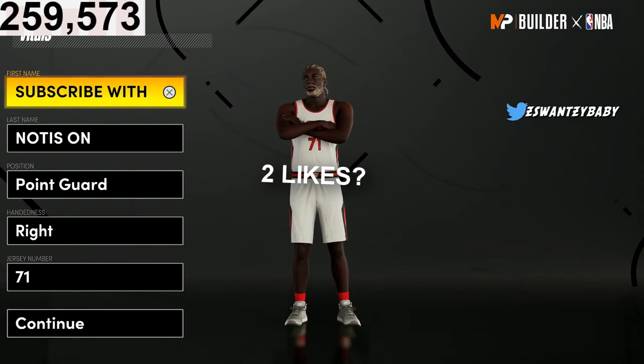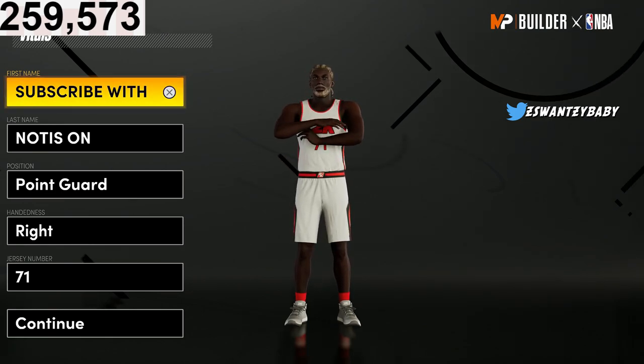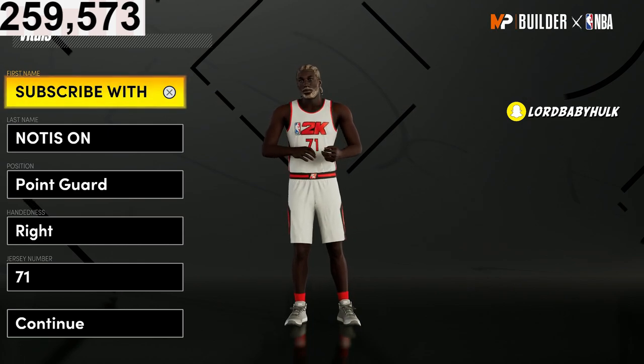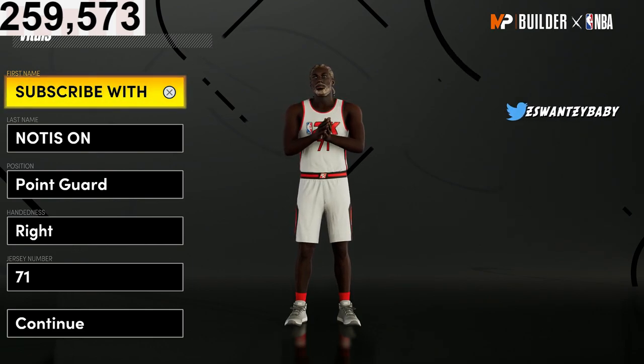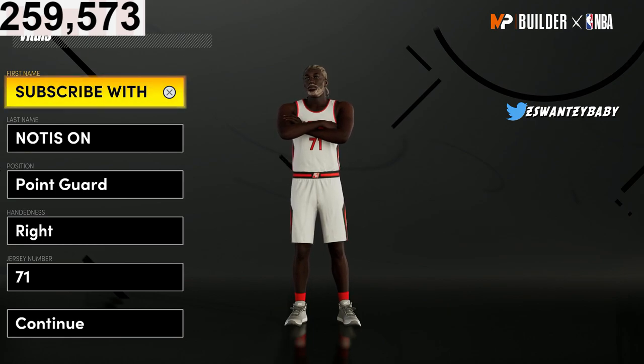I'm going to be bringing y'all the best perimeter lockdown build — pure lockdown build, rebound and wing build in the game. After it was confirmed by Mike Wing that defense is pointless, this is now the best lockdown in the game, and I'm going to show you and tell you why.